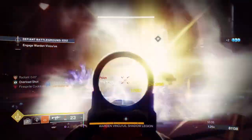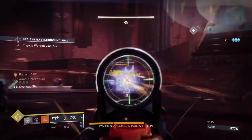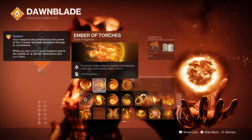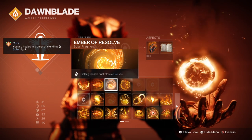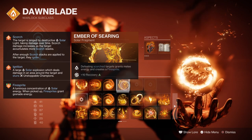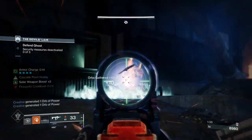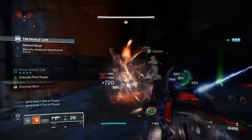Looking into Fragments, I've chosen a setup that focuses primarily on enhancing scorch and DPS on targets: Ember of Ashes, where you apply more scorch stacks to targets; Ember of Torches, where powered melee attacks against targets make you and allies radiant; Ember of Resolve, where solo grenade final blows cure you; and Ember of Searing, where defeating scorched targets grants melee energy and creates fire sprites.